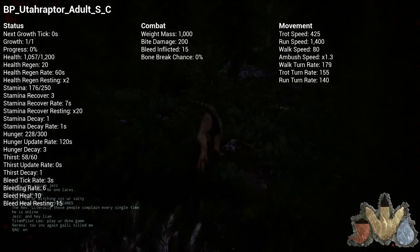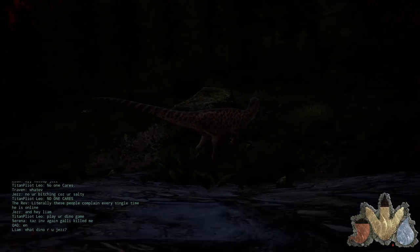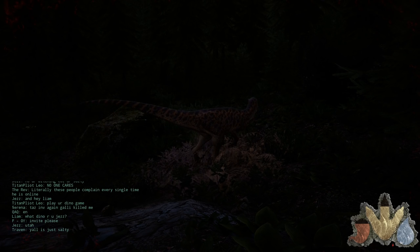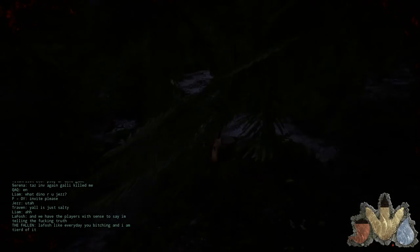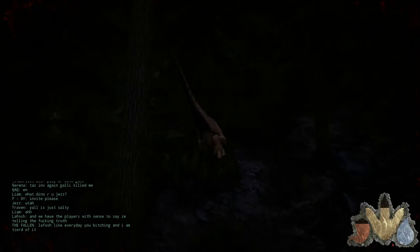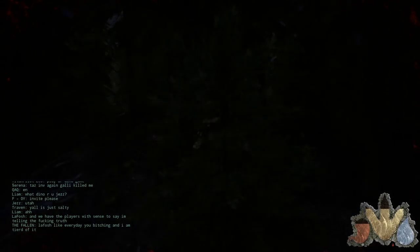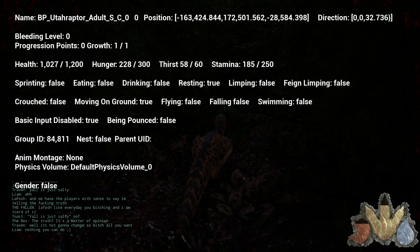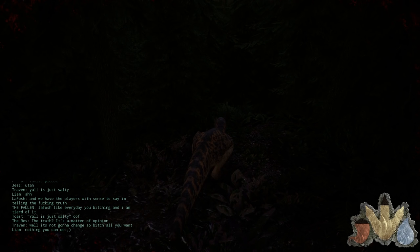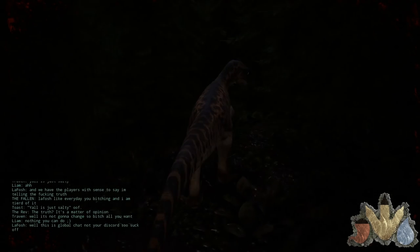Oh, where the hell did you come from? How much health do I have? He barely even did anything to me! How much bleed do I have? He barely did anything to me. I'm just gonna run up here and casually sit down. I want to act like that didn't happen — that was awkward. That must have been like a sub-adult carno. Let me sit down right here and heal up — I'm already healed.